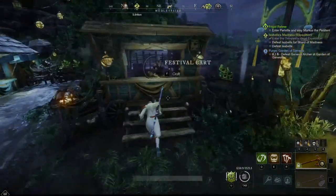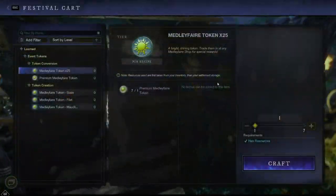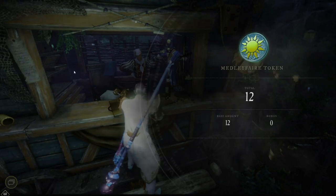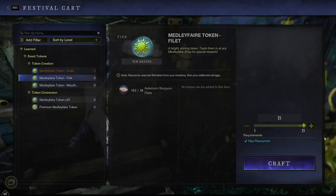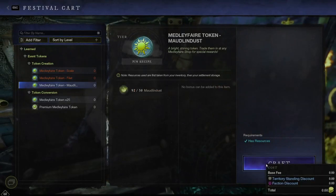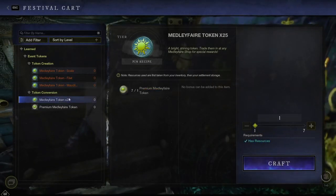Now that we've got all our tokens, you go into these side carts — there's one on both sides of the party — and you go to the festival cart. Take all your scales — no reason to hold on to any of them — and turn them into tokens. You can do the same thing with your fillets. I got 15 tokens here, and you've also got your modeling dust from playing in the haze or being around someone who did.